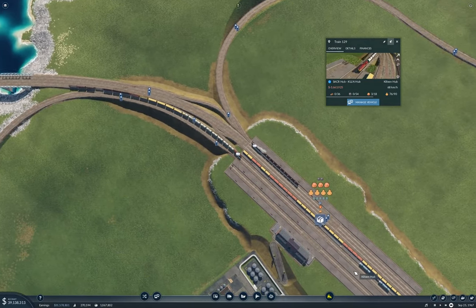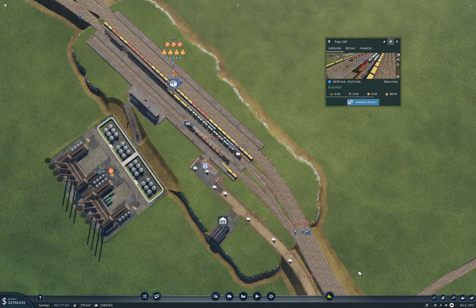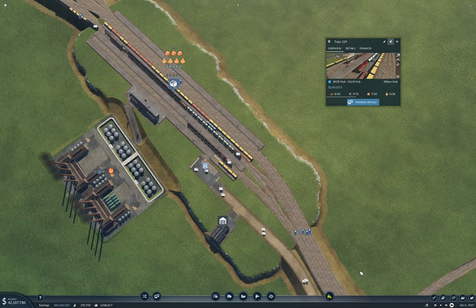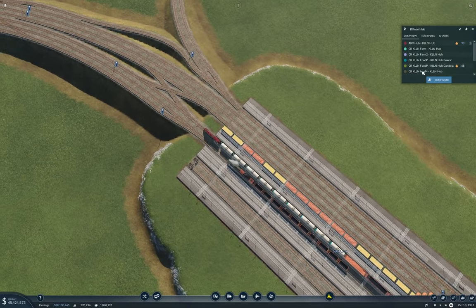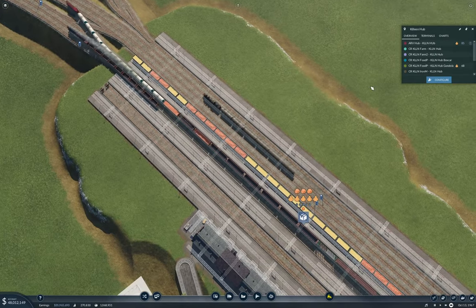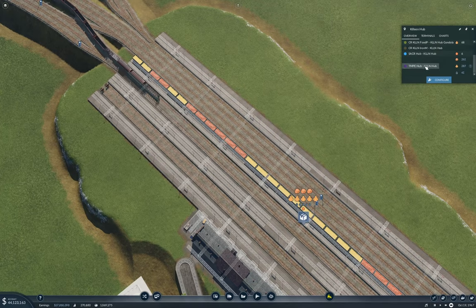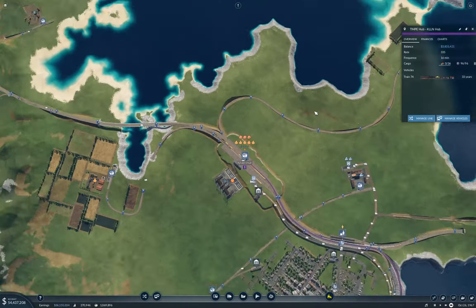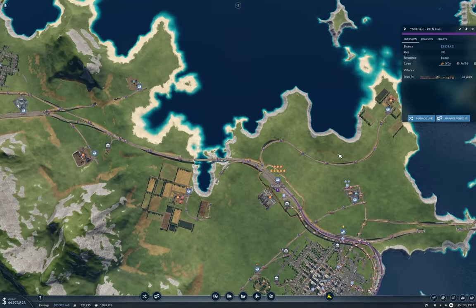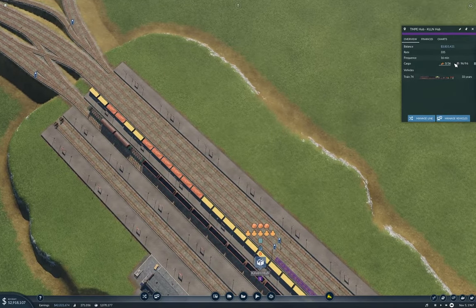The question is — what does it do here? How much cash? Five million. Now here, what's waiting — Tempehub to Killeenhub. Oh. Yeah, we need something with more gondolas on it.